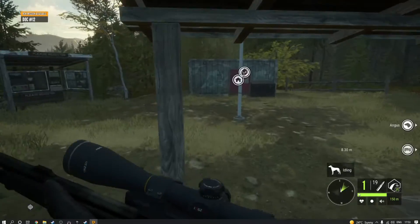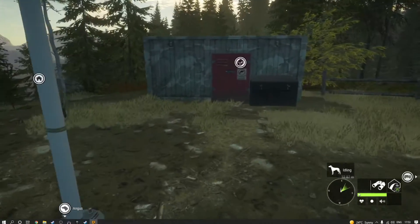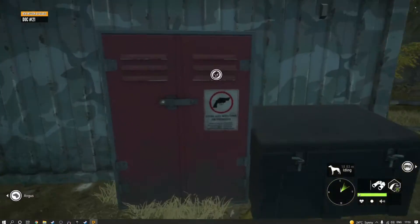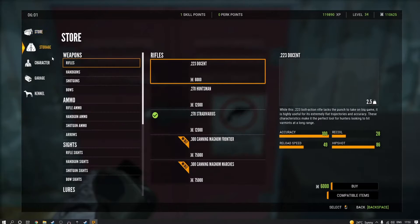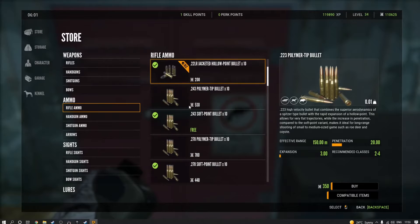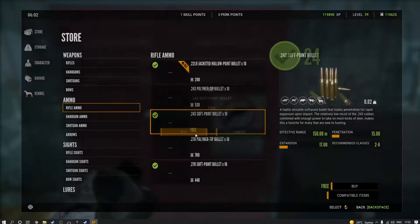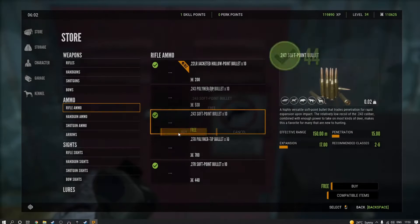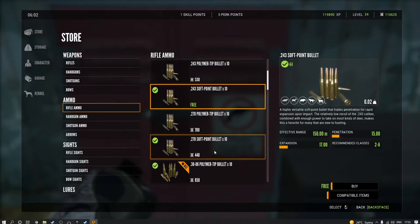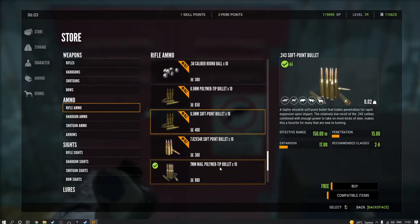Welcome back to Call of the Wild. Today we are starting a challenge on Leyton Lakes, starting at Balmont. The aim is that every time we drop an animal and pick it up, we change location to a different outpost. The catch is that each kill must score better than the previous one. If it's not better, you have to stay there until you get one that is.